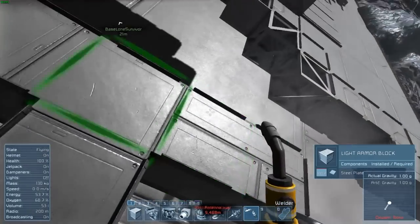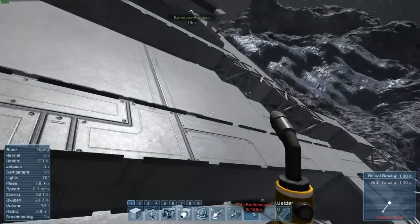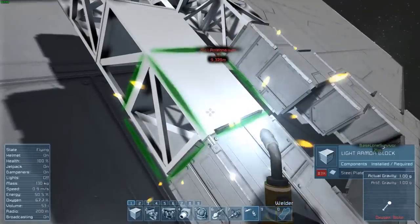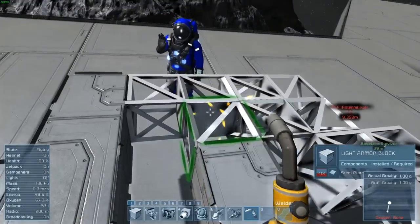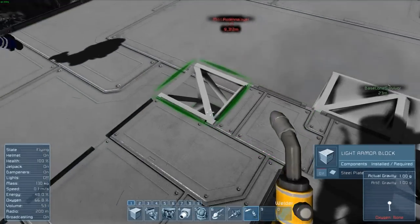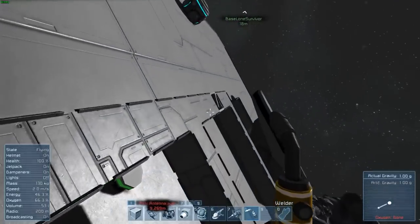This game is actually really interesting. I don't know how you got to this point where you just made blocks. I just go up to the assembler and click. All you need is steel plates in the G-menu. If you're under all blocks, select light armor, and then you can just place them down wherever you want. You just have to have steel plates built, or whatever other components it needs. I'm almost done welding.